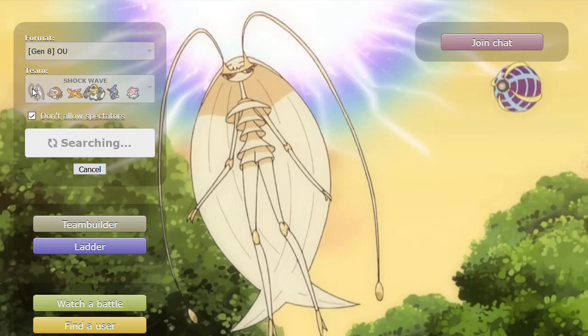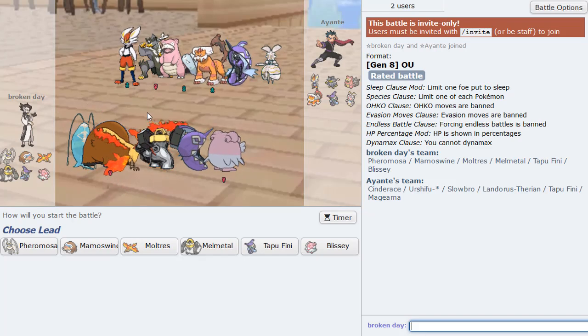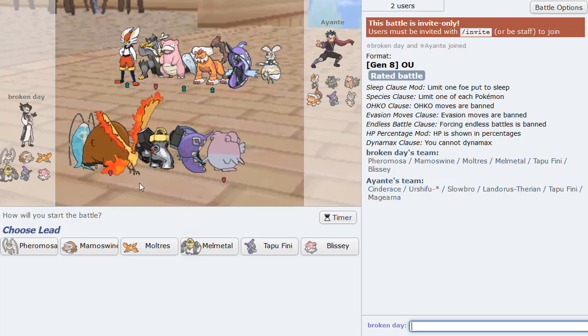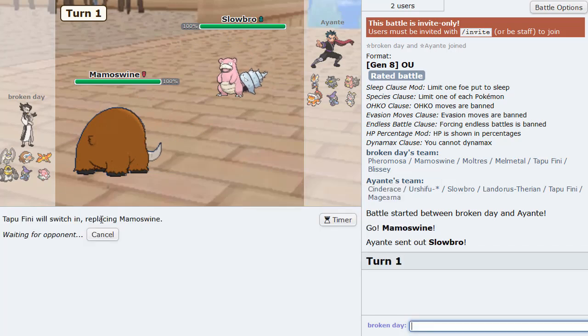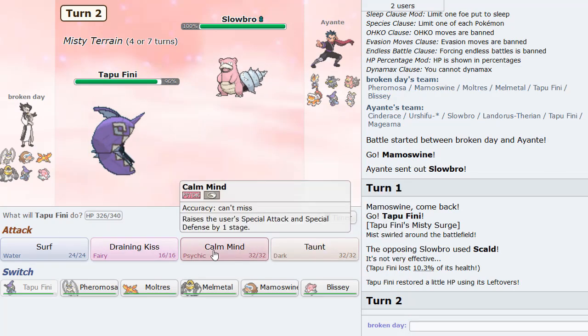Double Iron Bash this — sack Mamoswine, go Tapu Fini. Draining Kiss here should knock it out or almost. That thing is gone now — last Pokemon is Kyurem Black and we can knock it out anyway. So it's a good game. This team is really good versus Hyper Offense and all kinds of playstyles really. And it can handle stall with Pheromosa just doing so much damage.